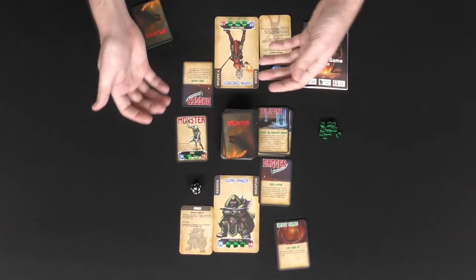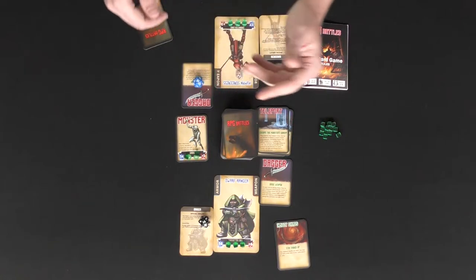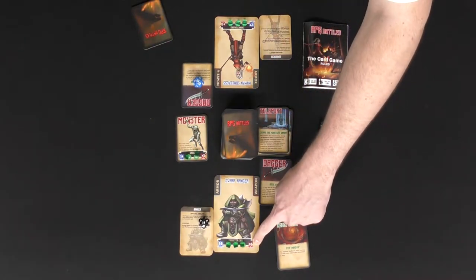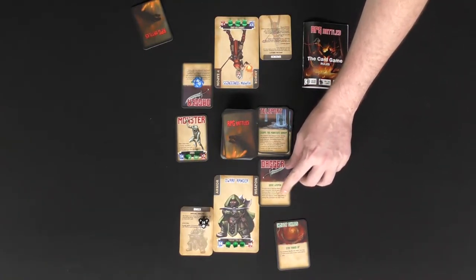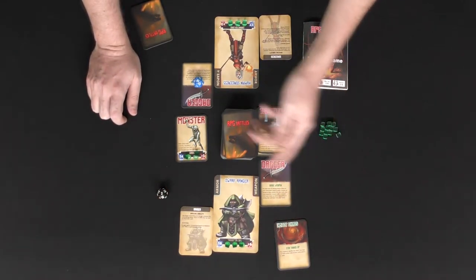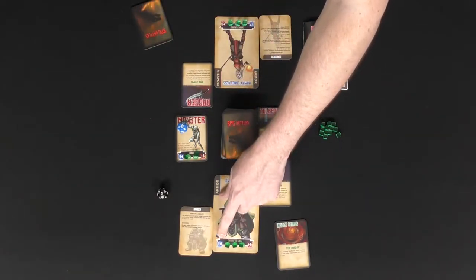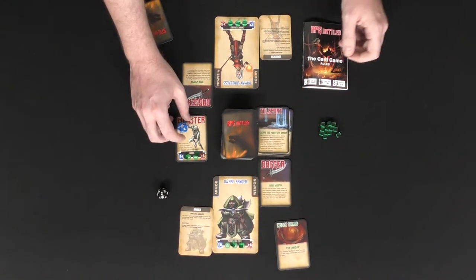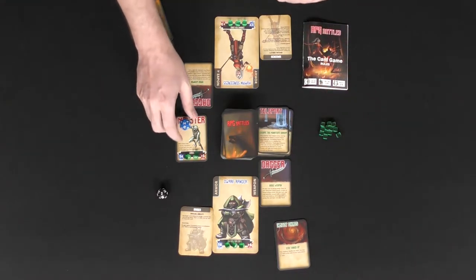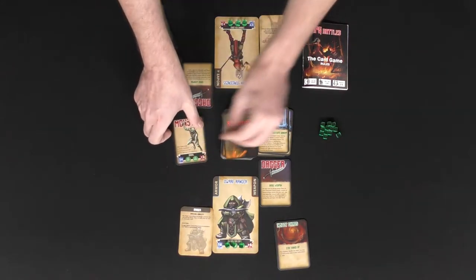Every monster is different — they have varying base armor and attack values. Once a monster reaches somebody, both roll initiative using a d20; whoever rolls higher attacks first. To hit, you add your base attack plus any weapon bonus and try to beat the monster's armor. For example, a roll of 2 plus 6 equals 8, which doesn't beat armor 14. The monster then attacks back — a roll of 20 plus 3 is a crit, dealing 2 HP damage instead of 1.